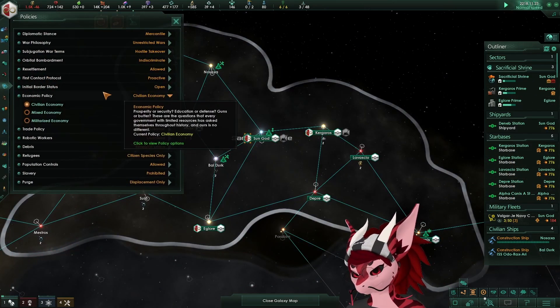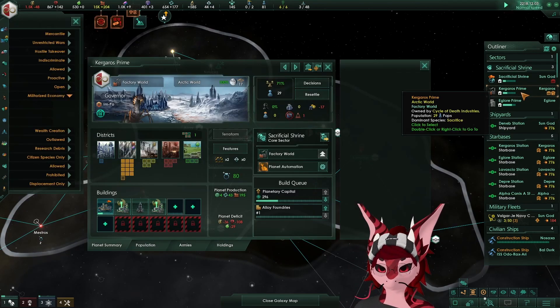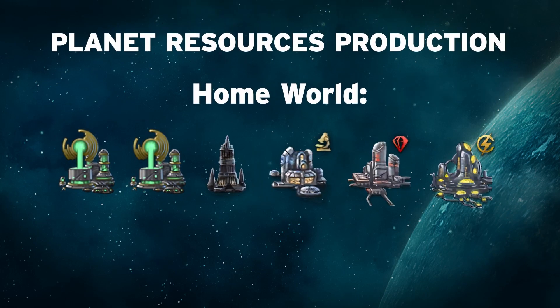As you reach around 14,000 consumer goods stockpiled, switch your consumer goods planet over to an alloy-focused one. Keep building industrial districts in this planet. If you want, you can also build a bit of research if you have too many pops available. On the other planet, keep building research and also build motes, gases, and crystals. In your main planet, even though you're probably limited by the amount of pops you have, start building energy districts — because by year 30 you can switch your pops from working minerals over to working energy to support your fleet.